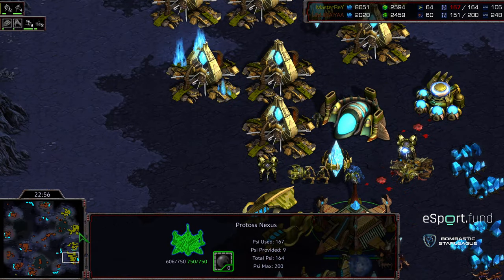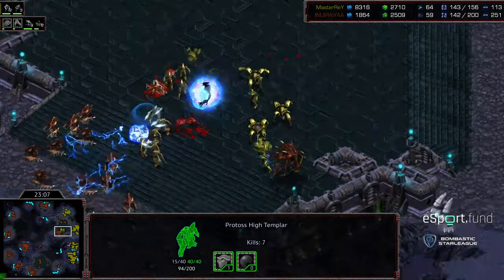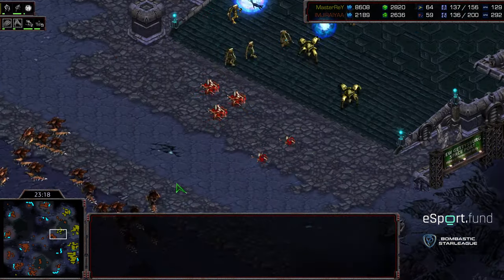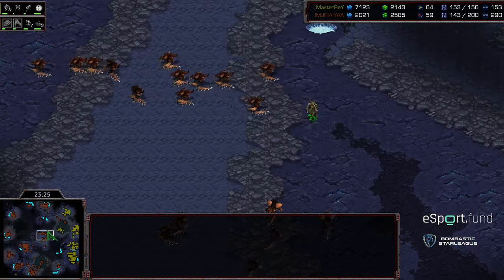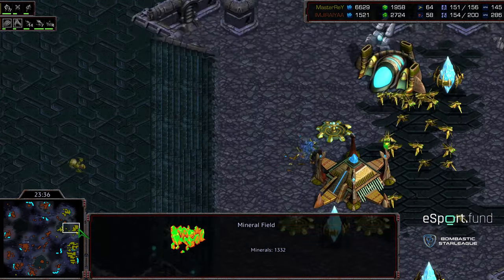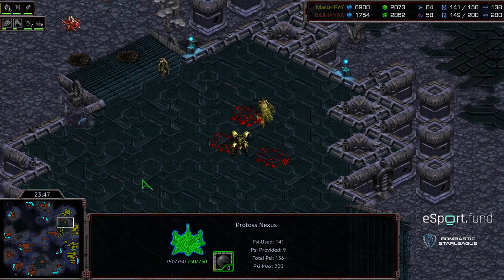Master Ray still has minerals to work with because this expansion has been dropped so often. He's psi storming his own probes to try to clear zerglings, and critically going to lose his observatory — which will make those lurkers even stronger. Master Ray once again in the red, which is rare to see in PvZ matches. Usually it's the Zerg that's supply capped. Master Ray is trying to bust out and deal with the lurker contain to the north, clearing out hydralisks with beautiful psi storms. Both players back down to 130 supply. Master Ray with a much larger bank — a testament to his ability to hang in matches.